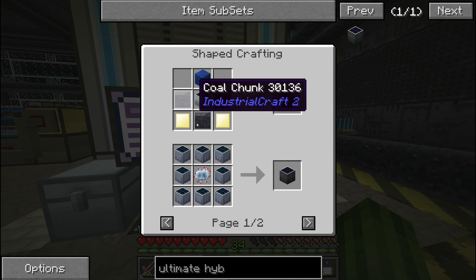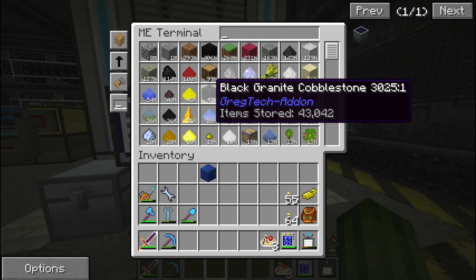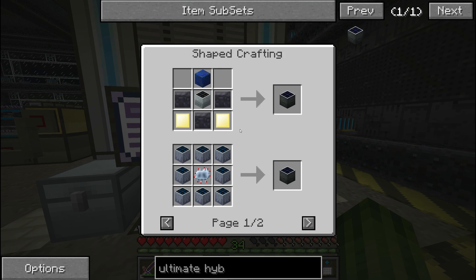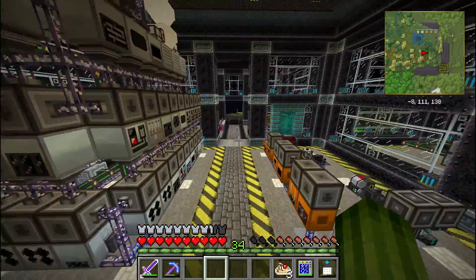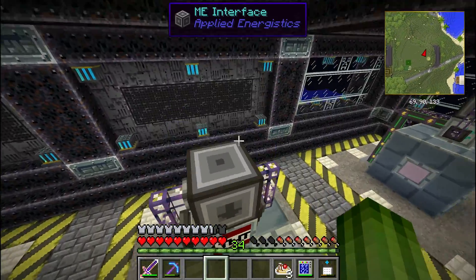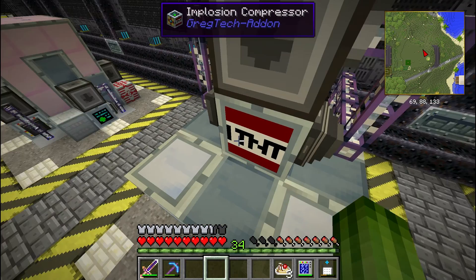And we also need the scenarium part. Looks like Svur already programmed this one in as well. So we need this, and then iridium reinforced plates. Now if I am not mistaken those are being made in our basement - it is what these huge Gregtec machines are for.